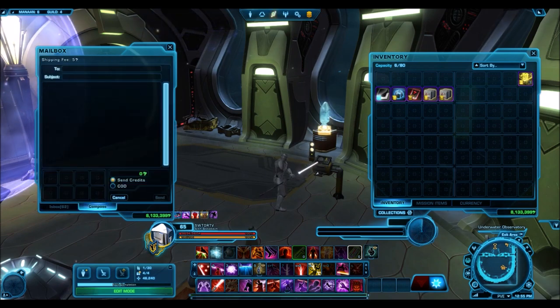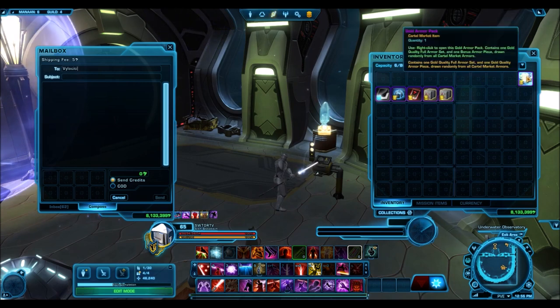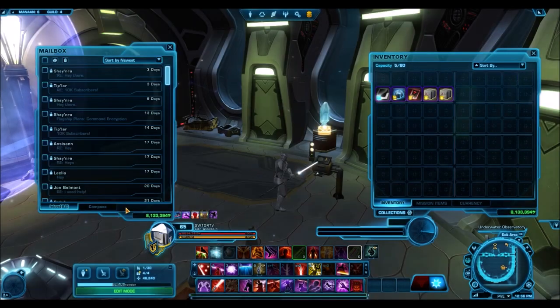The next prize is a Gold Armor Pack. This will sell for like an easy 20 to 25 million — probably higher, that's on the lower end. Velocity, there you go — you have a Gold Armor Pack. I would definitely recommend you sell that.